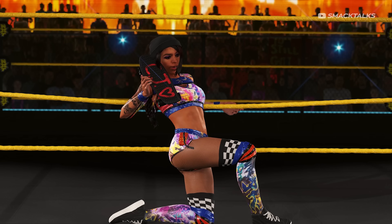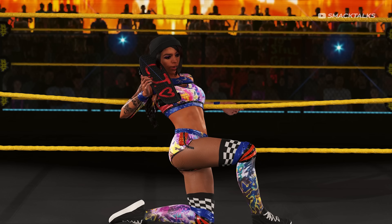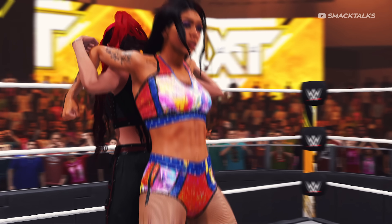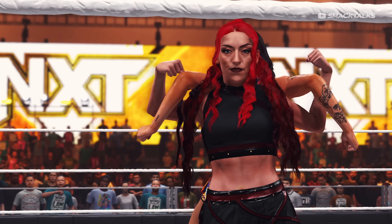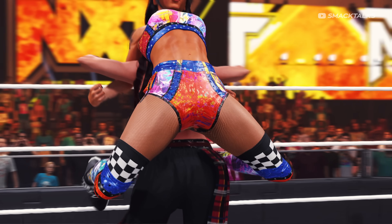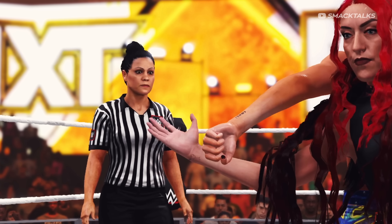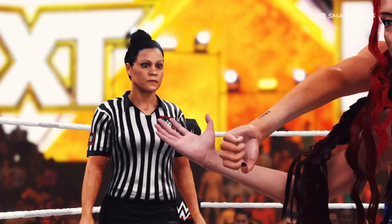From there we switch over to NXT where we get the reveal of Cora Jade, with this footage confirming we'll be getting the face version of Cora with the skateboard. As the trailer cuts to gameplay we also get the reveal of NXT's Alba Fire, who made her debut in last year's game under her old ring name Kaylee Ray. Also confirmed is an updated NXT arena with the black and gold Trons, with the footage also giving us a much better look at one of the new female referees, which are another of this year's new additions.